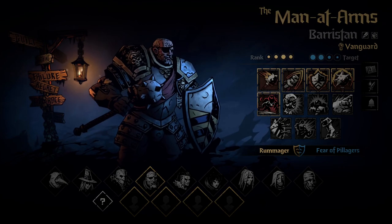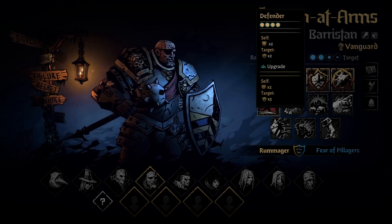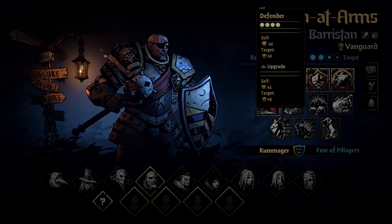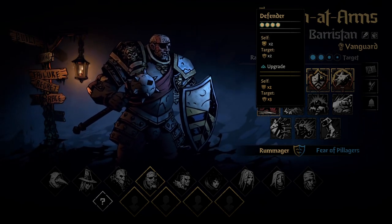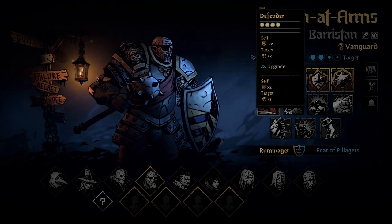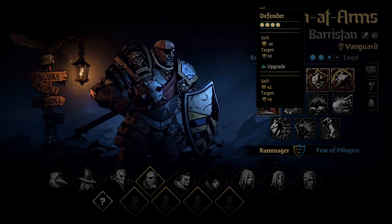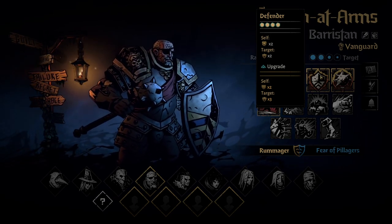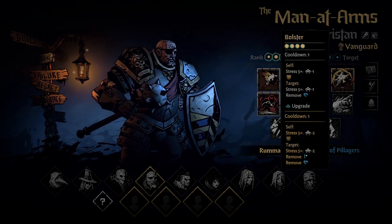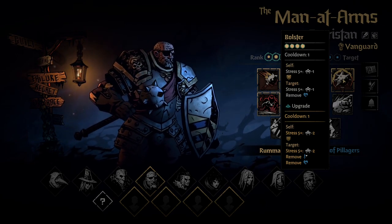Defender is valid on Vanguard, Sergeant, and Bulwark passives — even on basic Man at Arms. It's especially good when you're starting the game. You armor up yourself and protect your squishes: when enemies attack squishes, they attack Man at Arms instead. Extremely useful for beginners. Once you master the game you'll probably forget Defender exists, as there are better spells, but it's definitely great for starters.